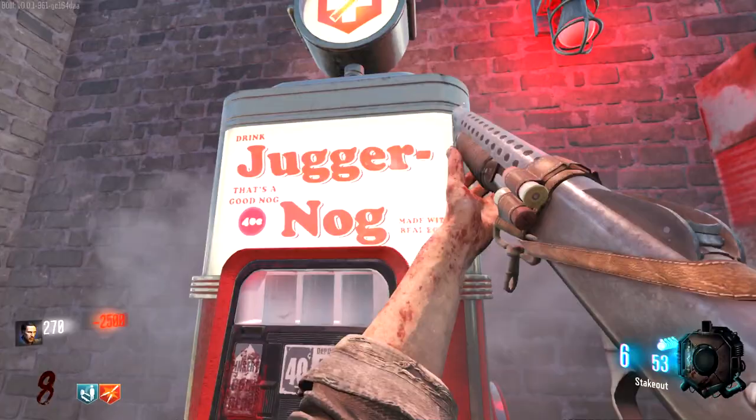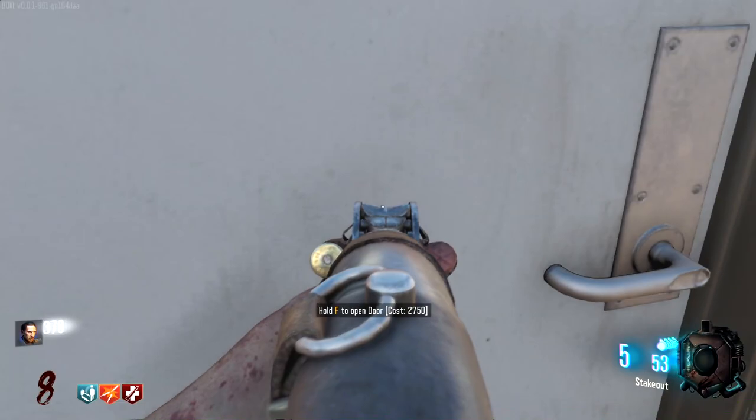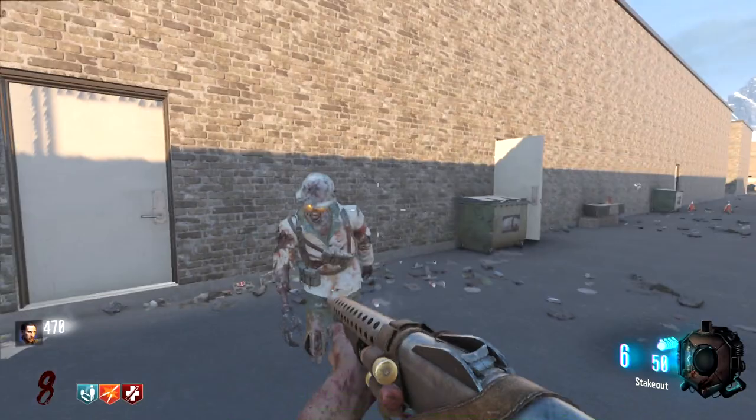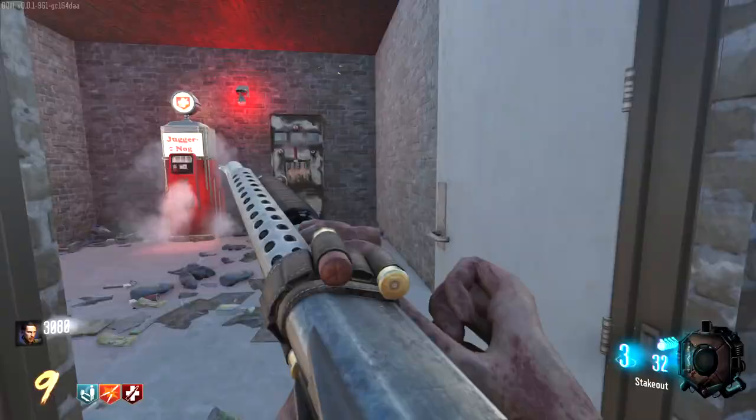Let's go buy Juggernaut real quick. I like that it uses Cold War perk machines as well — very nice. I've been looking for any kind of part or Easter egg, but it didn't say anything when I checked the map itself. There's a door for $2,750. This might be the stamina up room. What we want to do is actually buy another weapon — we've got the mystery box right there, so we can do it at the end of this round.